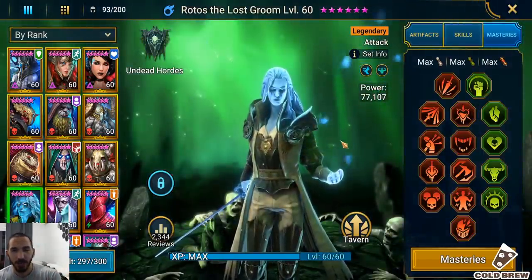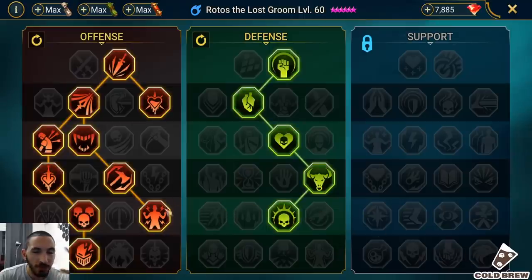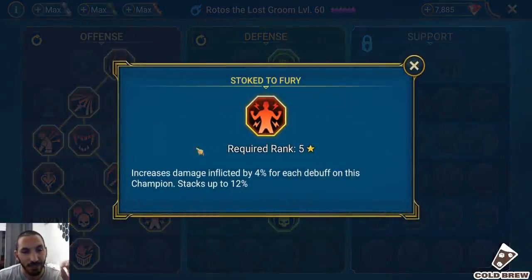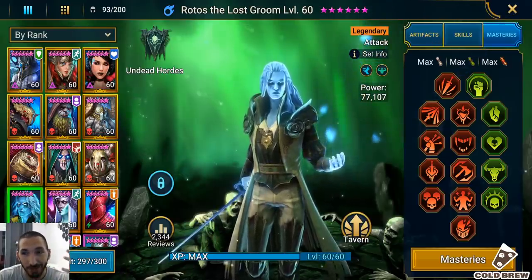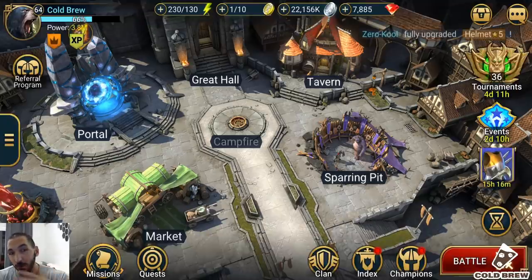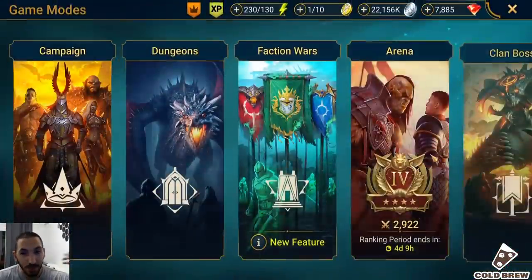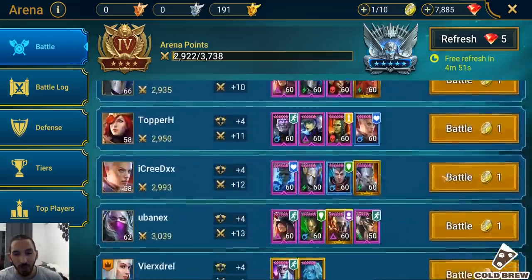Let me quickly explain why Rotos is going to be way better with this setup. Rotos has a mastery that increases damage inflicted by 4% for each debuff on him, stacking up to 12%. Combined with the 22% from Moss Beard's passive, that's 34% extra damage. So if he was doing 100,000 crits, he'll now do 134,000 — that's a significant boost.